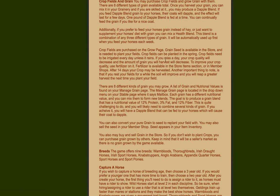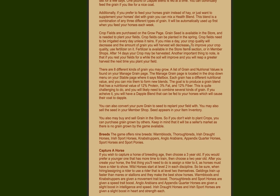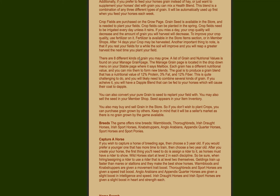So the crops and feed, crop feeds and grain - you may purchase crop feeds and grow grain with them. There are eight different types of grain available. Once you harvest your grain you can mix it in your granary if you're skilled at it and produce a dappled grain. If you feed dappled grain to your horses their coats will become dappled, lasting for a couple of days with one pound of dappled grain fed at a time. You can continually feed the grain if you like to keep their coat nice. Additionally if you prefer to feed your horse grain instead of hay, or want to supplement their diet, you can mix a health blend - a combination of any three different types of grain - which will automatically be used up first when you feed your horses each week. Crop fields are purchased on the grow page and grain seed is available in the store. Crop fields can be planted in the spring.